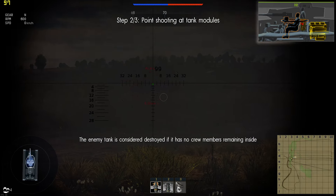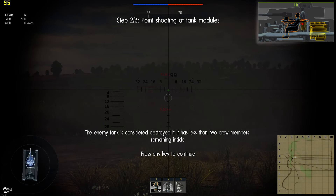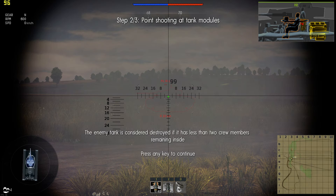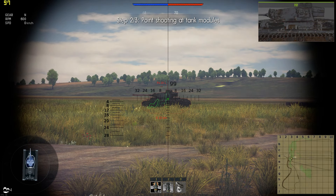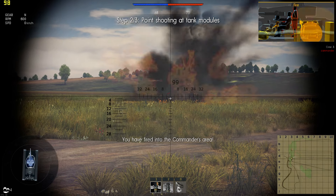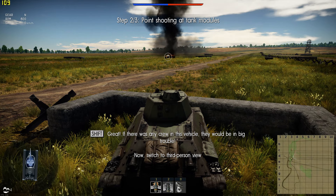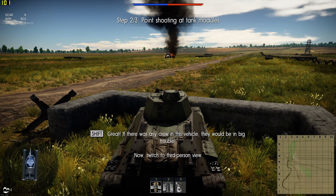The enemy tank is considered destroyed if it has less than two crew members remaining inside. You have fired into the commander's area. Great! If there was any crew in this vehicle, they would be in big trouble.